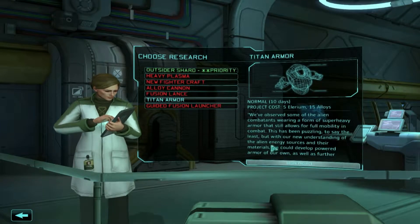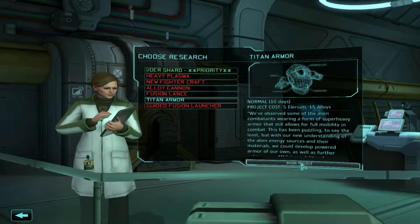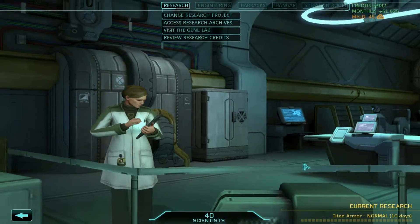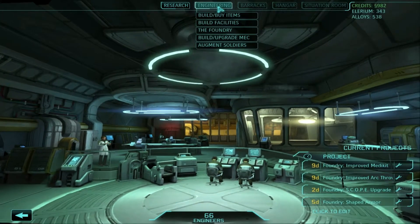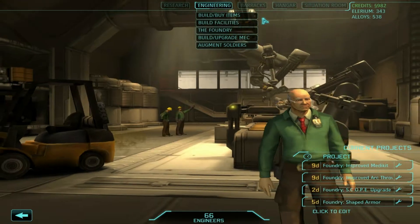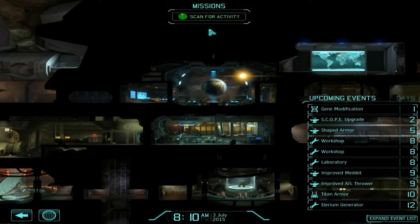Let's go ahead and start our research into Titan Armor. We're definitely going to need better armor for our troops in light of the recent occurrence with the Exalt Elite Operative Cell. That will be done in another 10 days. Let's head over to Engineering and get that plasma sniper rifle created. Actually, we'll wait before we get a mission. We'll scan for some more activity.